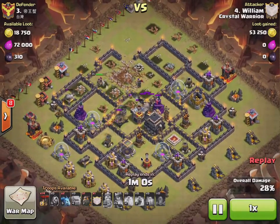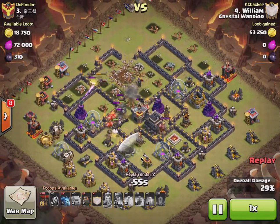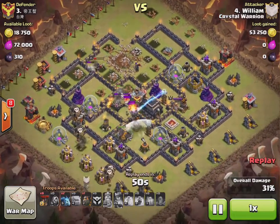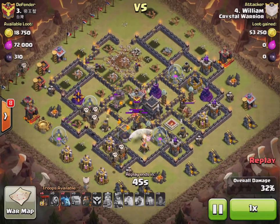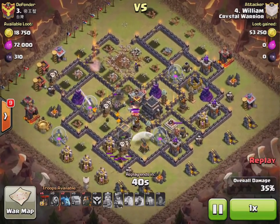He didn't get the king there, he didn't get the core, but it's still going okay because the golem's still tanking. The queen will die to a wizard tower, unfortunately. At this point he's got two air defenses and two sets of skelly traps all firing on the hound, so they're going to die pretty quick. If they were a little bit more spread on the air defense, he would have had a better chance.